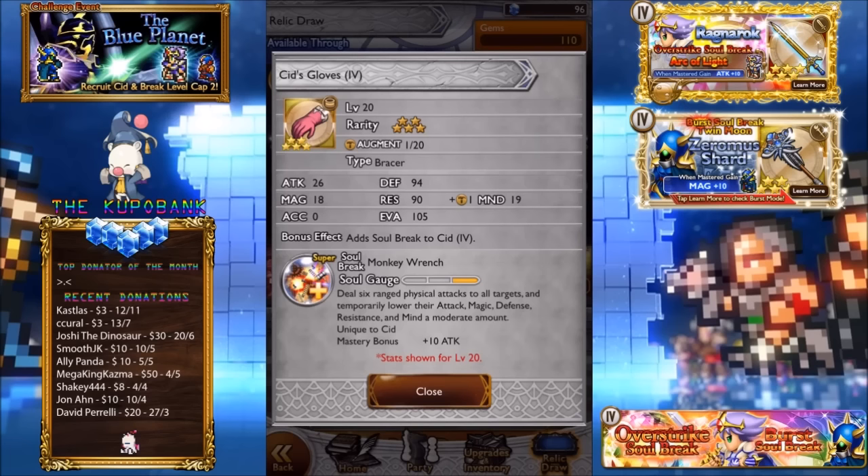Cid's Gloves — Cid is a little iffy because he can only equip hammers, daggers, and axes, so there may be trouble equipping these. There are not a lot of those weapons for Final Fantasy 4, but there are axes for Golbez at least. Good range of stats as a bracer. Deals six ranged physical attacks to all targets, temporarily lowering their attack, magic, defense, resistance, and mind — a penta break. It also stacks with Full Break since it adds in mind as well. Six attacks is pretty decent, similar to Irvine's.